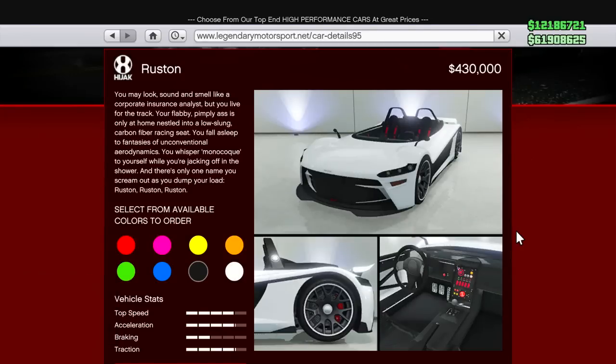Its vehicle stats are four bars of top speed, about four and one-twentieth bars of acceleration, two bars of braking, and about the same for traction — four and one-twentieth. So, $430,000, not bad at all.